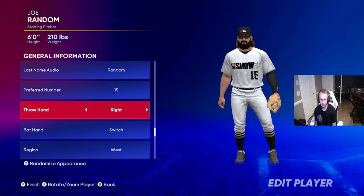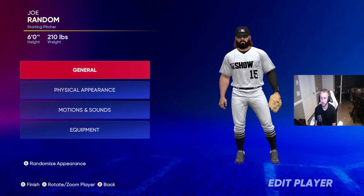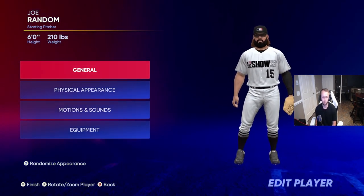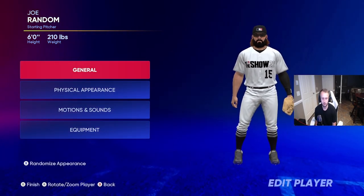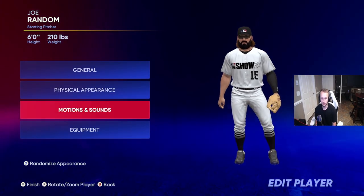Throw hand doesn't matter, but six foot is the perfect height — it gives your guy a really nice strike zone and you're able to reach a lot of pitches; it feels most comfortable for me. You can probably go up or down one or two inches, like maybe six-one, six-two, or five-eleven, five-ten.